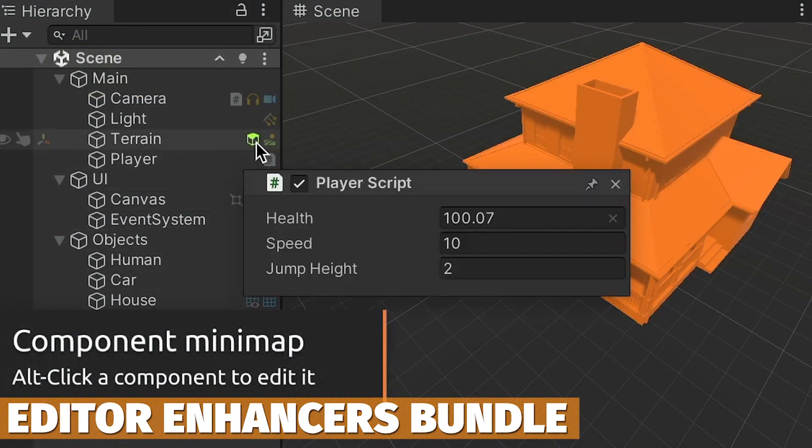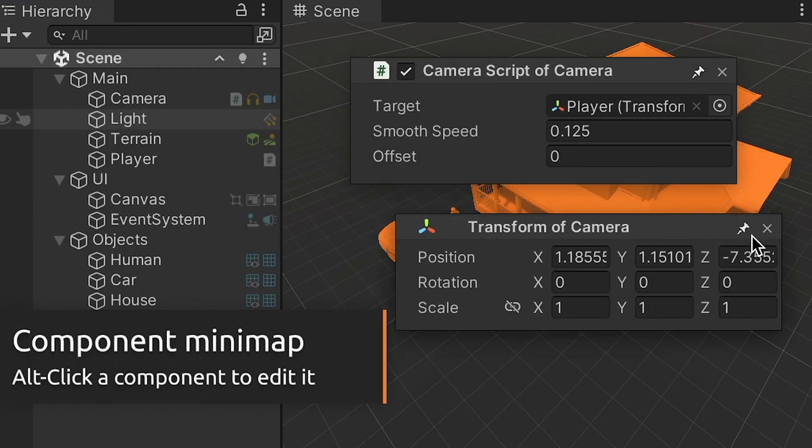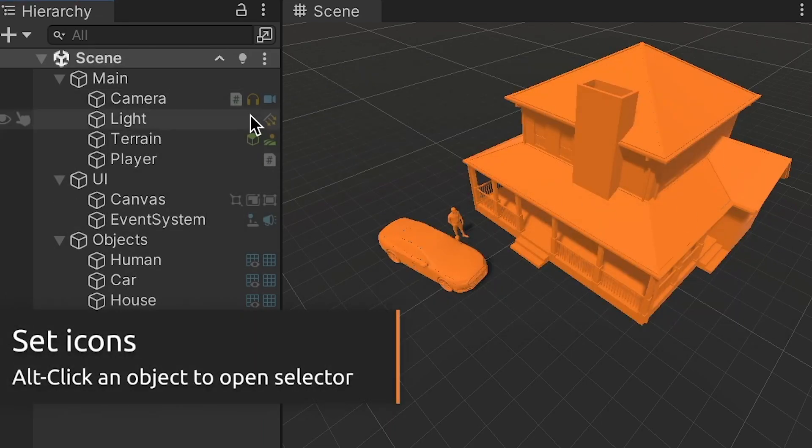The next one is the Editor Enhancers Bundle, including hierarchy adjustments, folders, tabs, favorites, rulers, and a load of cool tools for the inspector too.